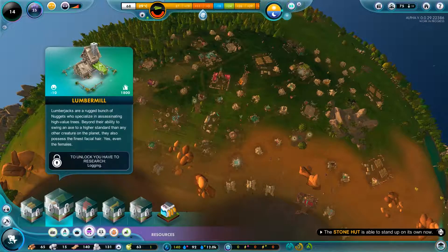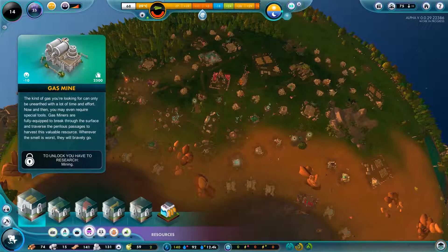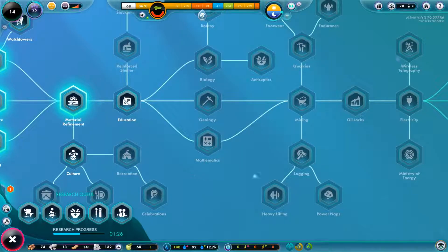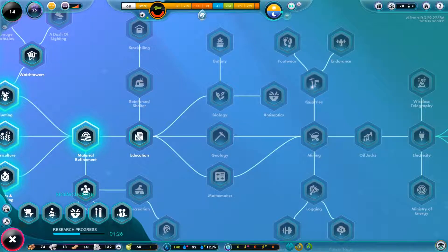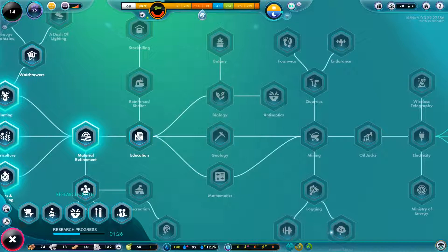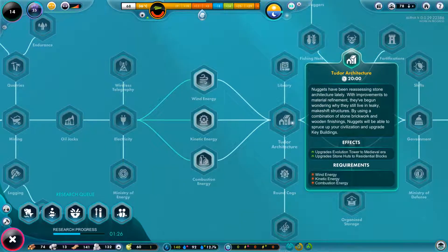Nuggets specialize in assessing high valley trees beyond their ability to swing an axe - higher standard than any other creature on the planet. They also possess the finest facial hair, yes even the females. Logging - the trees are obviously plotting something, they're too quiet. That actually gets us over to architecture: with improvements to building materials, nuggets begin wondering why they still live in leaky makeshift structures.